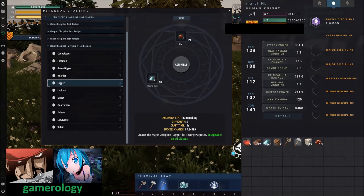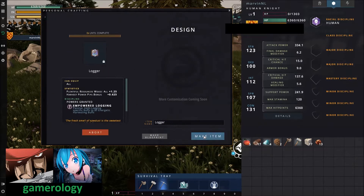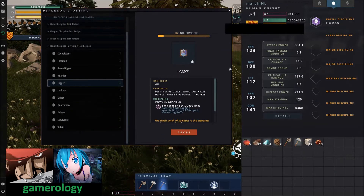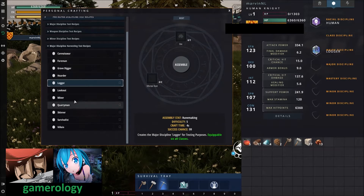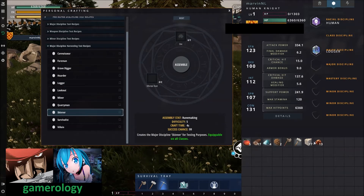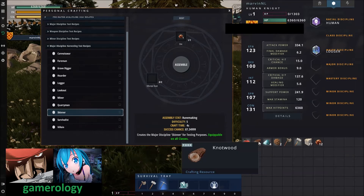The logging rune requires one ore and some dust, which will allow you to get more loot from logging.